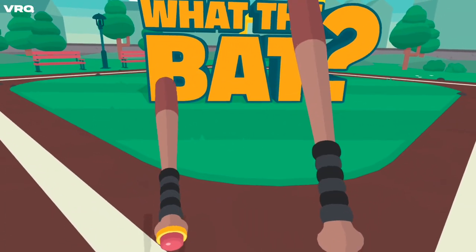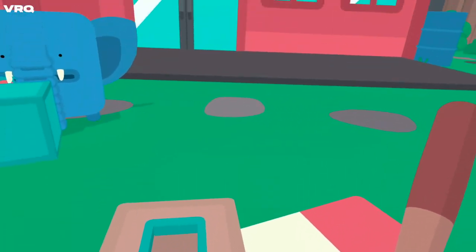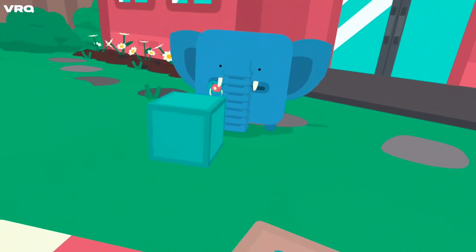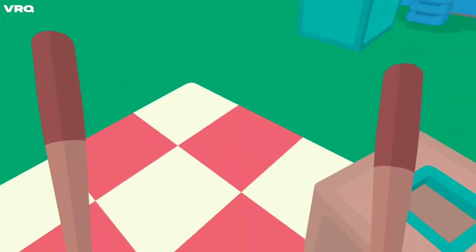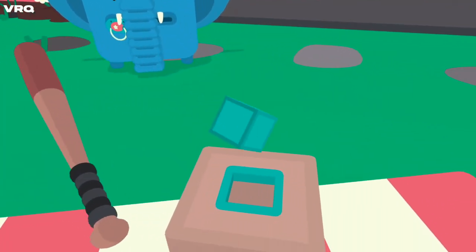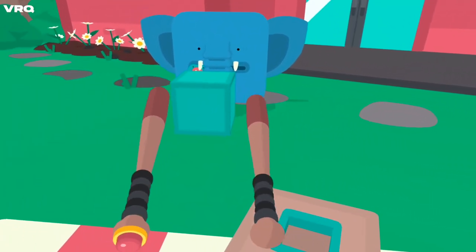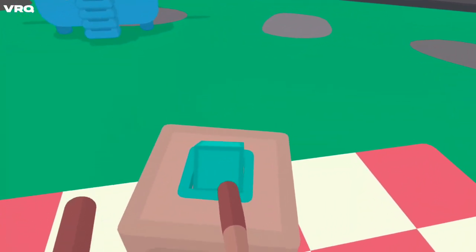And that's the title sequence. Now we're getting to the meat of the game. I'm an idiot — I thought, yeah, I just hit stuff in this game, right? There's a box with a hole in the shape of a square. Now I'm like, oh yeah, two hands — fit it in there.